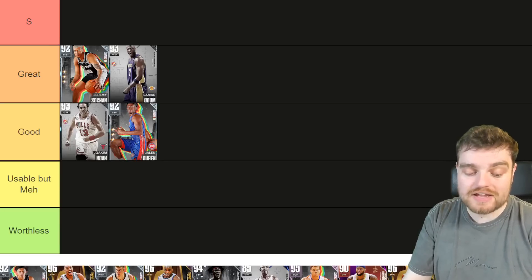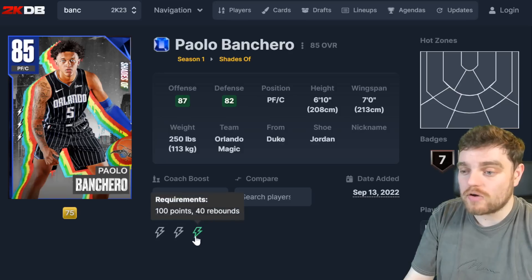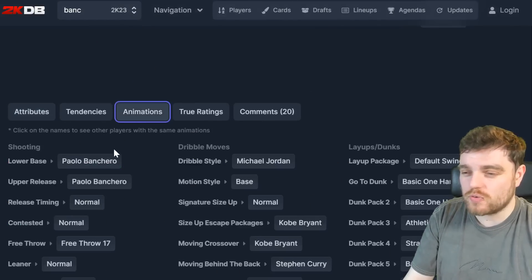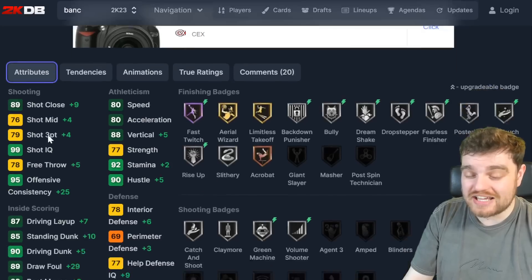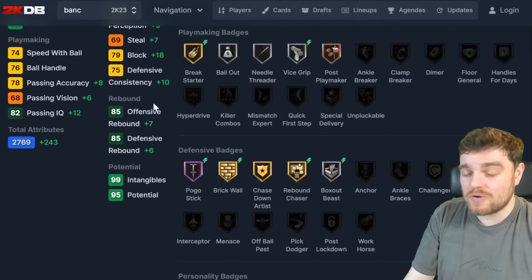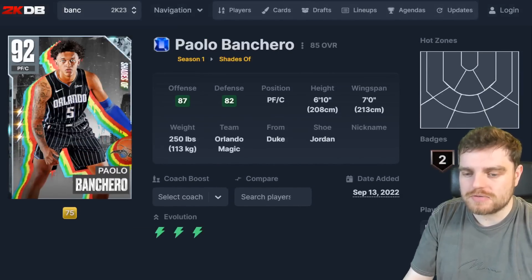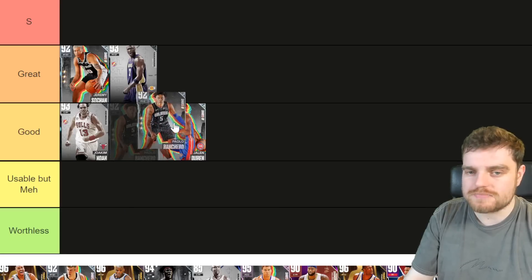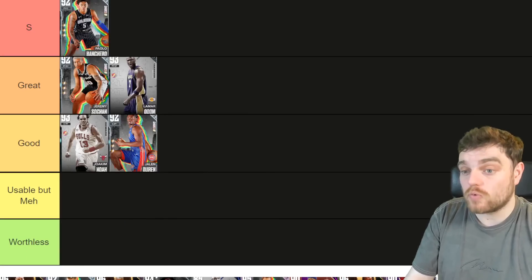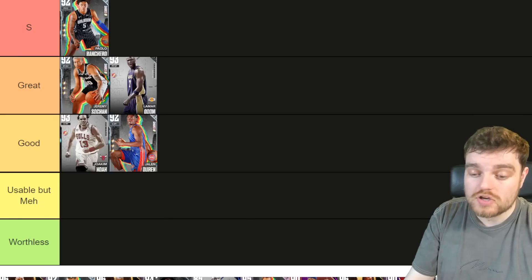Paolo Banchero is in like every squad and is going into the top five. What Banchero gives you is a super quick release, Jordan dribble style, and he can move better than any center. He offers you more offense but no defense whatsoever. His block is pretty good but his interior is low — the ball is going through him and someone is scoring. He's probably the worst player in S tier when it's all said and done, but Paolo Banchero belongs there.